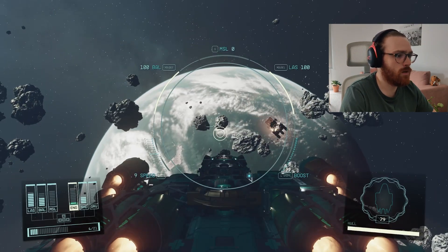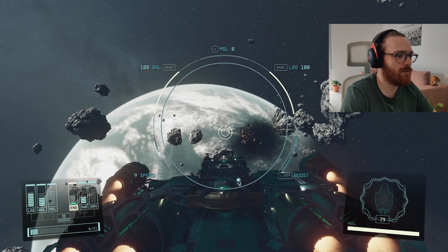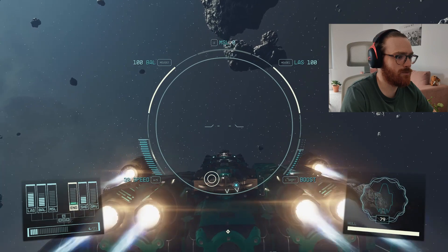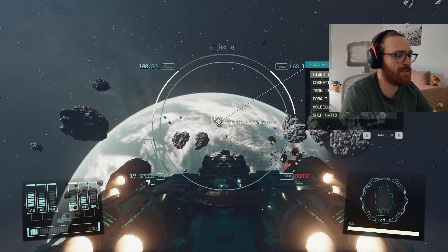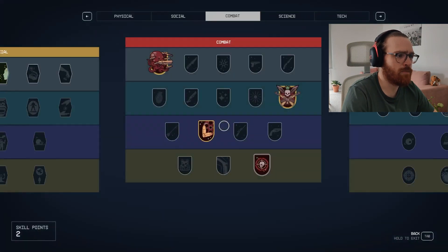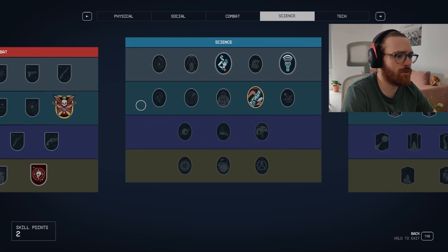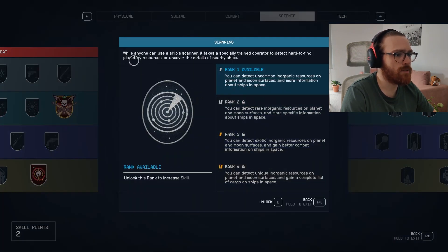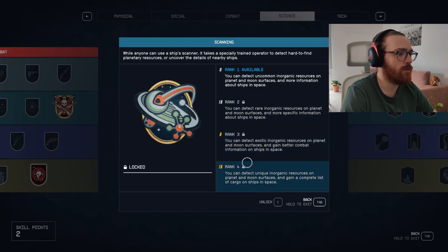In order to see those hidden resources, you need to get the scanning perk. While anyone can use a ship scanner, it takes a specially trained operator to detect hard-to-find planetary resources or uncover the details of nearby ships. On rank 1, you can detect uncommon inorganic resources; on rank 2, rare organic resources; on rank 3, exotic inorganic resources; and on rank 4, unique organic resources.